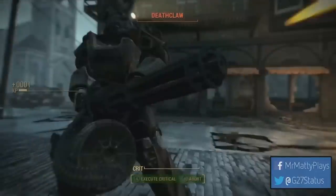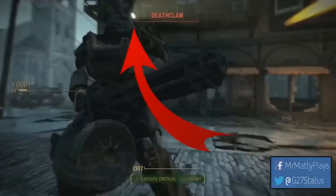You might think this is just a kill cam, but if you look closely at the top left shoulder of this power armor, there is a torchlight — a cool little detail worth pointing out.